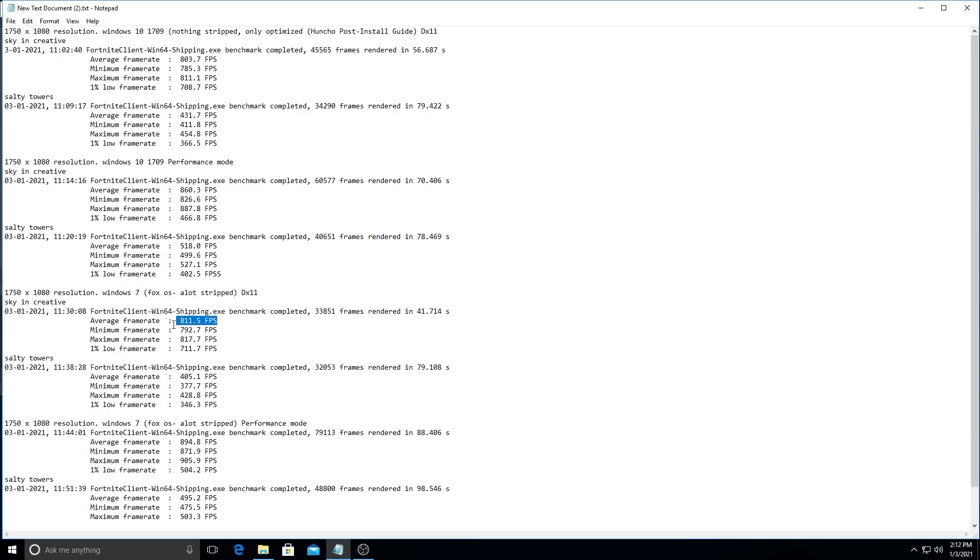I had a slightly higher max FPS in creative on both performance mode and DX11 with Windows 7, but remember that on Windows 7 you cannot play DX12 because it's not supported — that's why we're going to have a dual boot situation. In game I was getting slightly less FPS comparing straight up to Windows 10 1709, but that small difference doesn't outweigh what I'm about to talk about regarding Windows 7.